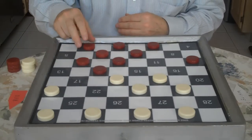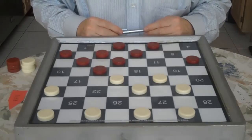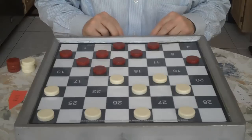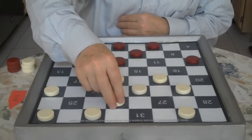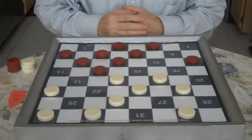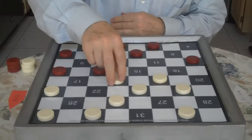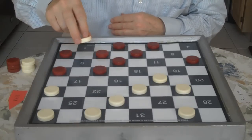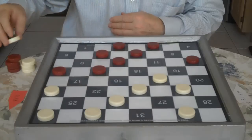Now Red goes 1 to 5. This formation right here is called the Echelon, and it's a semi-active formation. White goes 31 to 26, and you go 9 to 13. Red goes 9 to 13, you jump 18 to 9, and Red jumps 5 to 14.